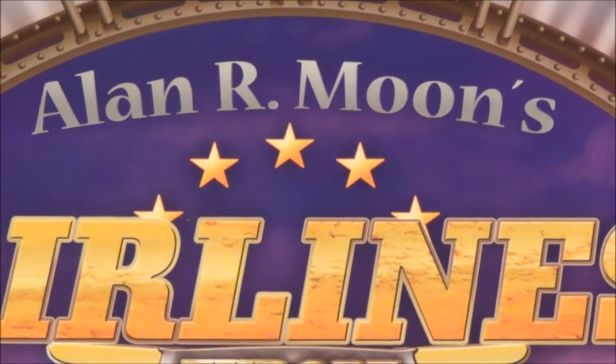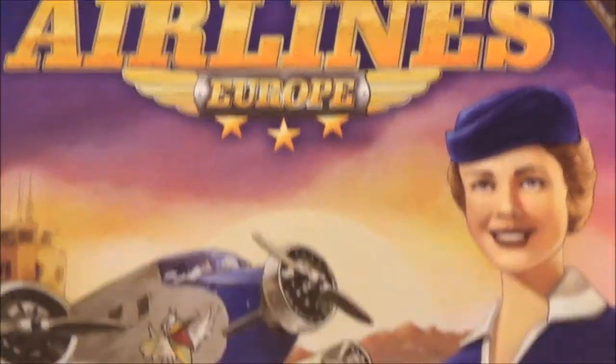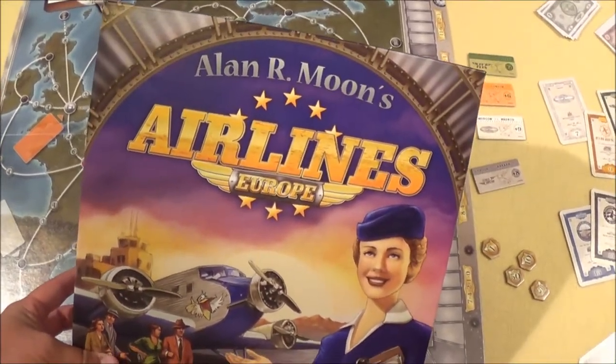Hello and welcome to another episode of Cyril's Brettspiele. My name is Nils and today in a nutshell: L&R Moons Airlines Europe, an Abacus-Spiel. Let's talk about what's in the box and the rules briefly and fast as always.